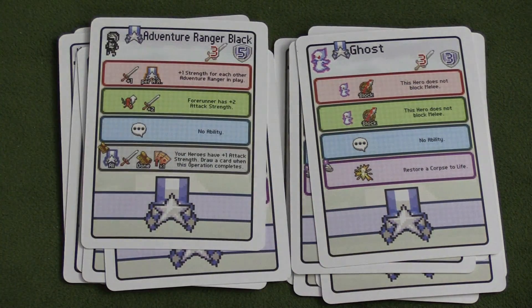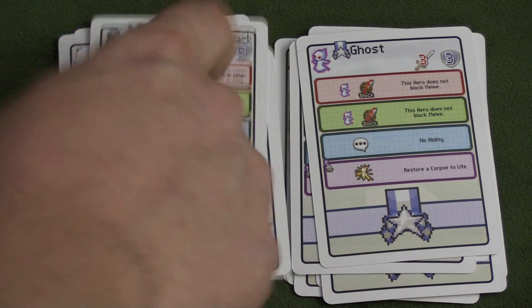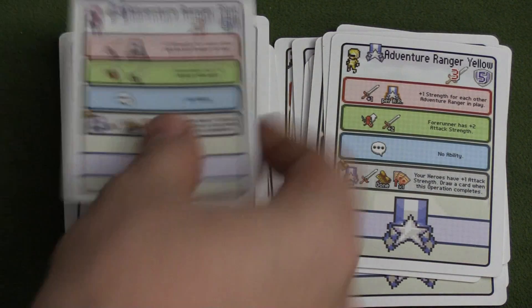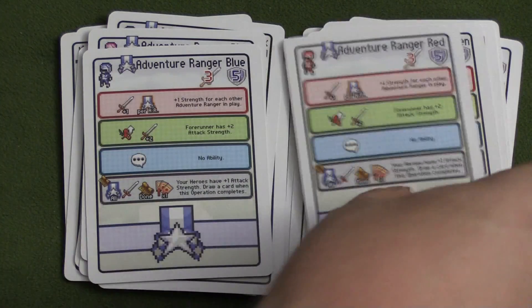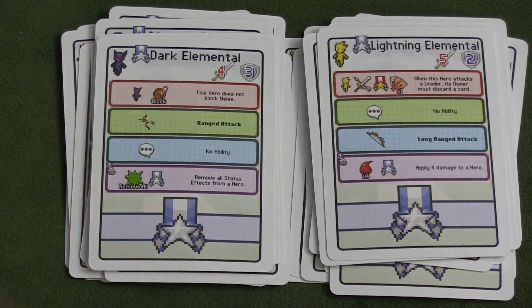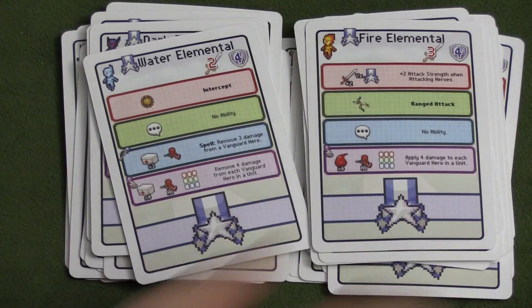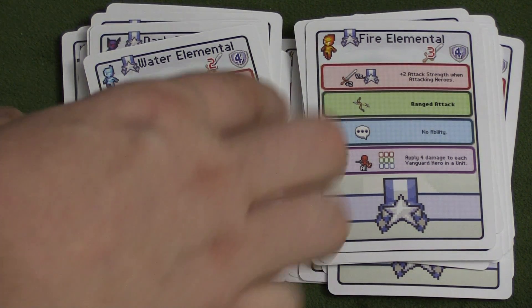Sometimes you just need to put these in your deck, especially if you're playing in tournaments, where you'll want certain characteristics. We even have the Adventure Ranger in black, yellow, pink, and green — these all work together if the others are in play. Then you have the Earth Elemental, Lightning, Dark Elemental, Air Elemental, Water Elemental, and Fire Elemental. They're all very basic — that's why they're common — and you can use these in different decks.